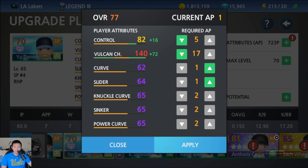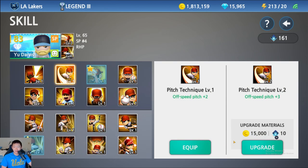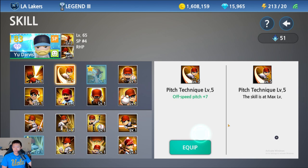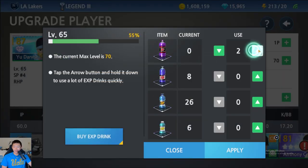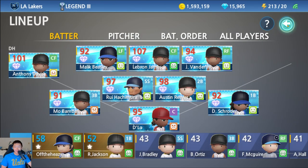Control is still important because without it I can't choose where to put the pitch. Let's go for about 140 on the Vulcan changeup. We have 92 control, 145 Vulcan changeup with the plus-5 bonus. For this video we're going all in on the skill match — off-speed pitch plus 7. Let's upgrade him a little to get control up as well. We're maxed out: 92 control, 152 Vulcan changeup.